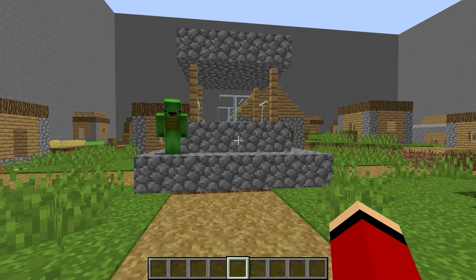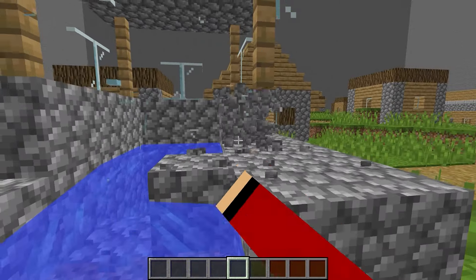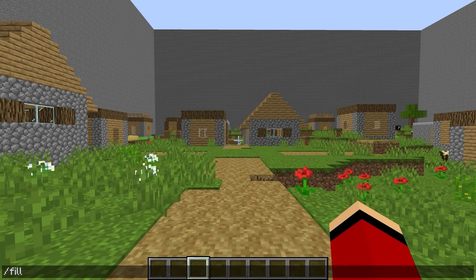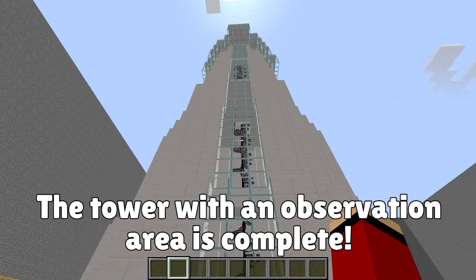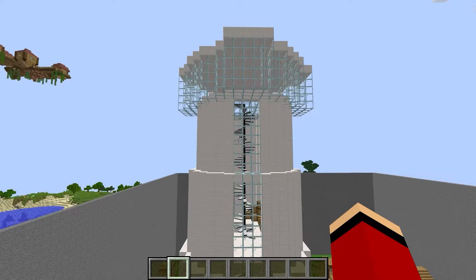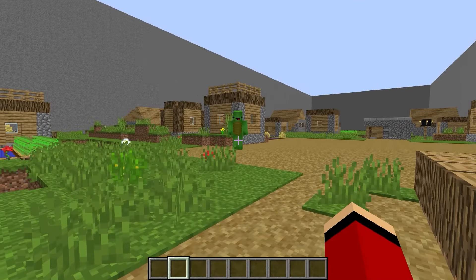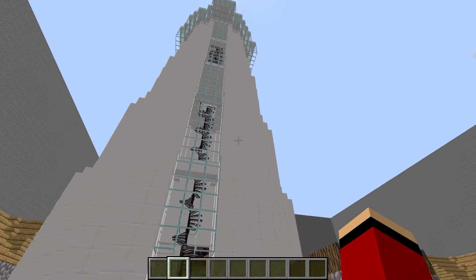We can tear down this building for parts. First, we'll need to destroy this. I can help with that! Now I'll use a command to build a tower here. And it's done! We'll be safe in a tower this tall. Not even the giant Enderman could reach us there. That's so smart! We'll be way above the Enderman! That's the idea!